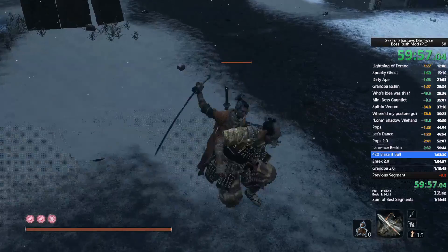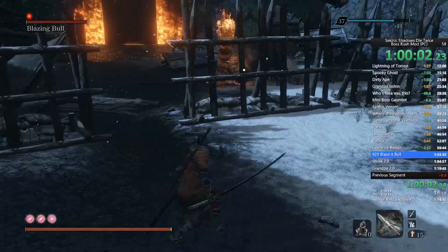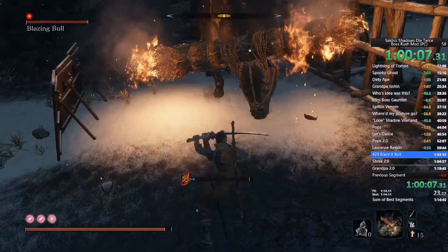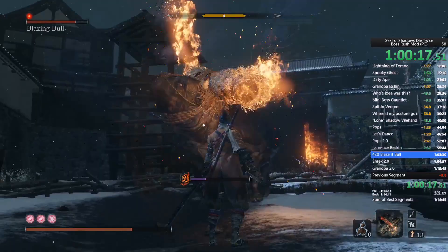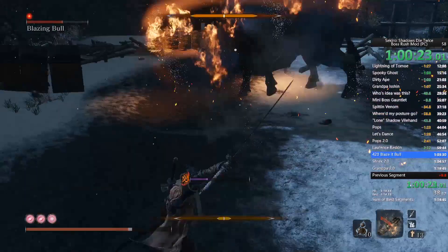Make sure you kill the guard so he doesn't get in your way — although I'm sure the Bull would do it for you. You can deflect him, though the timing is a bit weird. Remember to use firecrackers and that headshots do double damage — actually probably triple or quadruple damage.